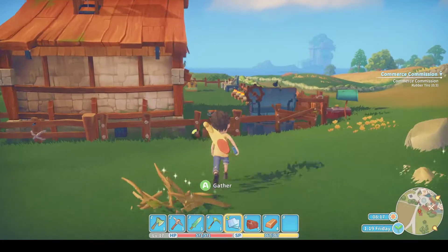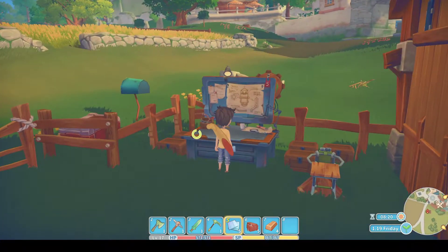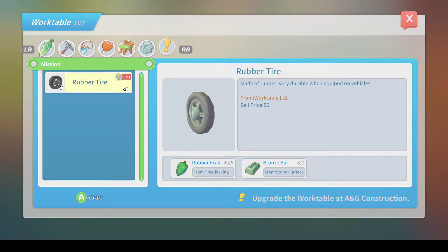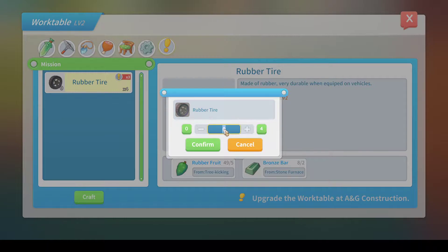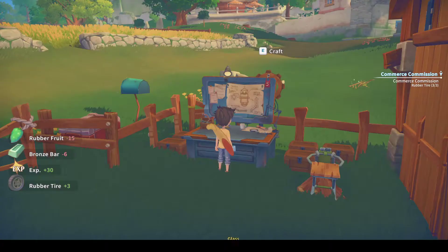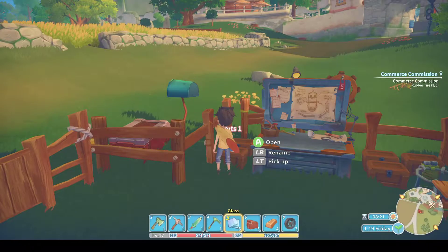Let's put this extra stamina to good use. There are the rubber tyres — we want three of them. I'll stick to the keyboard for that part, there's probably a simple controller way but I'm not that familiar with it yet. There we go, got the tyres commission done. Let's go hand it in.